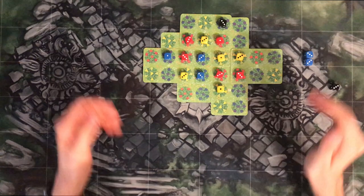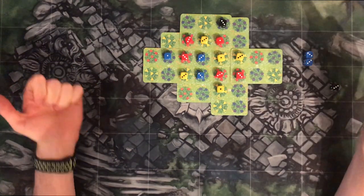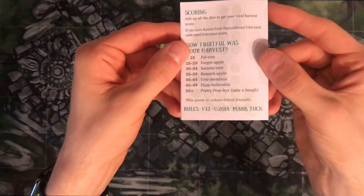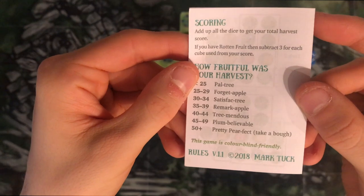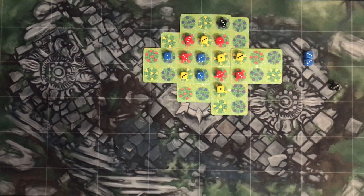And we're back, guys. So we scored 31 points. However, because we've got the rotten fruit, we actually minus three points off, meaning we've got 28 points total for our harvest. If you look on the back of the little notebook, you can see that 28 points means we were forgettable. We didn't do that well at all — we couldn't really get any good combinations. See if you played along — see if you could find a better combination, because that's the idea of the game: playing tiles and trying to find good combinations to score big points. We didn't get any six-pointers unfortunately, and we didn't use all our dice either — we still have two plum trees left.